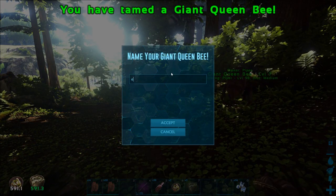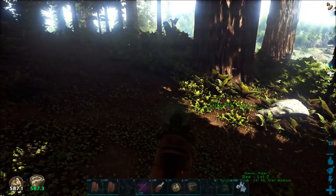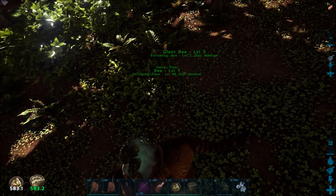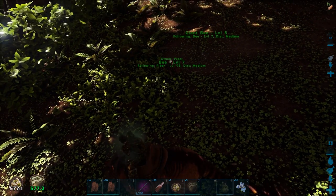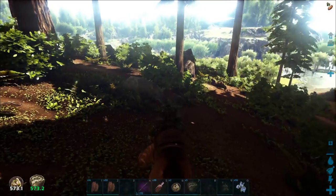Yeah baby! That's what I'm talking about, bee! All right, let's get out of here right now. I'm going to get this thing over to the obelisk — oh my God, it's got two of them. What's going on here? I guess I tamed the drone too. That's pretty cool. That is pretty darn cool. So let's get this thing over to the obelisk and back to the center and get out of here.